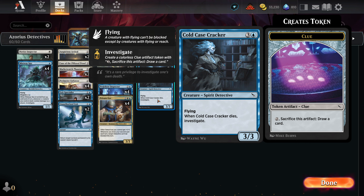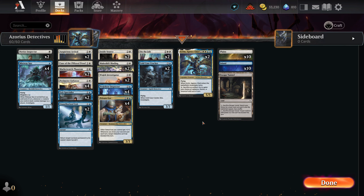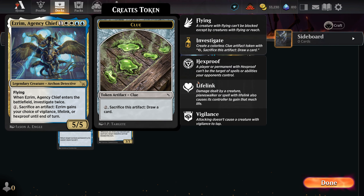It's a four-cost three-three Flyer, and when it dies, it creates a clue token. Which pairs in nicely with the main rare of the deck, Ezrim Agency Chief. For one mana, you can sacrifice an artifact, and Ezrim gains your choice of Vigilance, Lifelink, or Hexproof until end of turn.